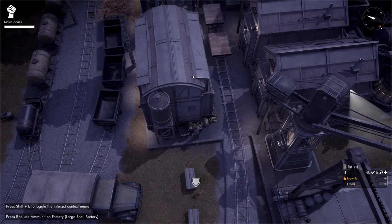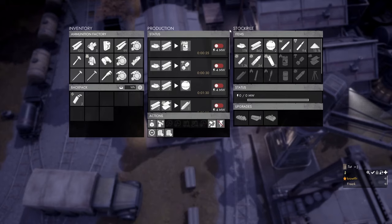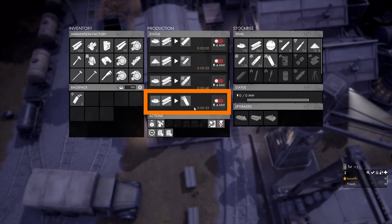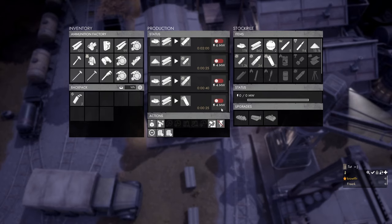To make depth charges for your destroyer you need an ammunition factory with the large shell factory upgrade. Opening the upgrade panel shows the upgrade costs 175 construction materials. This ammunition factory already has the upgrade, so scrolling down in the production panel reveals the last option in the large shell factory is the depth charge (Model 7 EV). It costs two heavy explosive materials and two construction materials. Heavy explosive materials come from the refinery and construction materials from the materials factory. Four megawatts of power are required to produce depth charges.